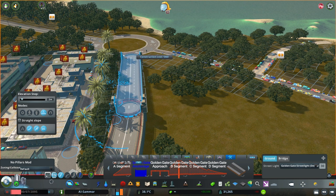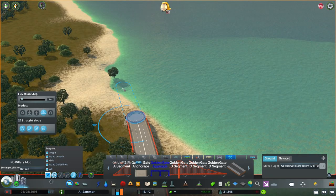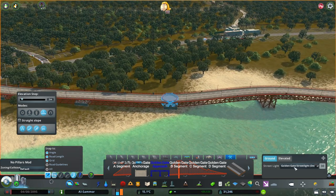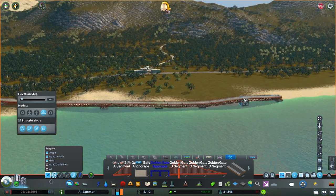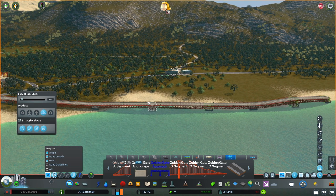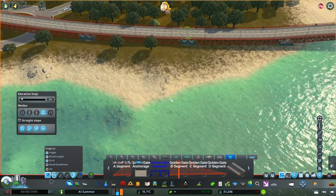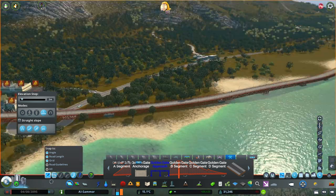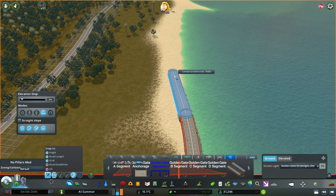One thing I should mention is throughout this video I started using this road here which has the red railing — the guide rail. I was using this to draw out where it was because I was going to use it, but because of all these different little reasons and things weren't working properly, I decided to get rid of those. So you'll see them as red now but eventually I downgrade it to something else.